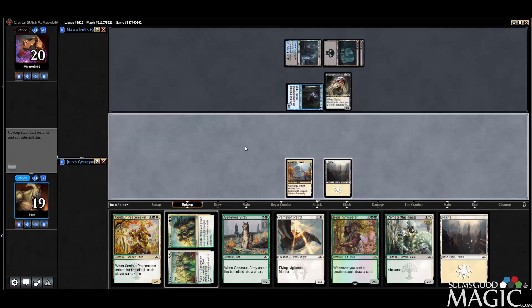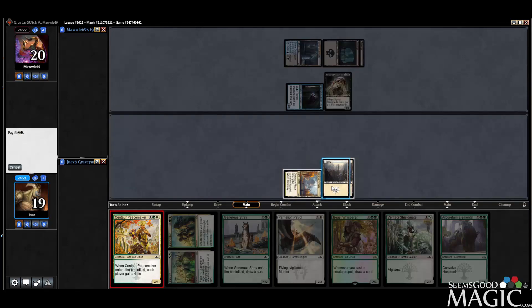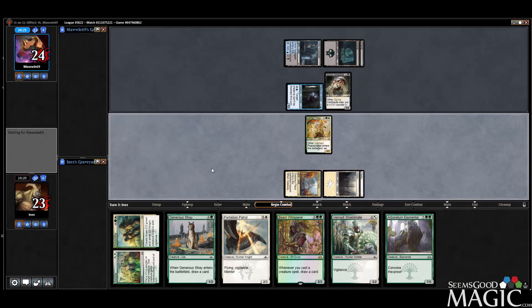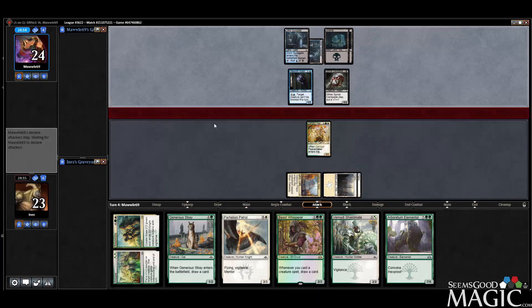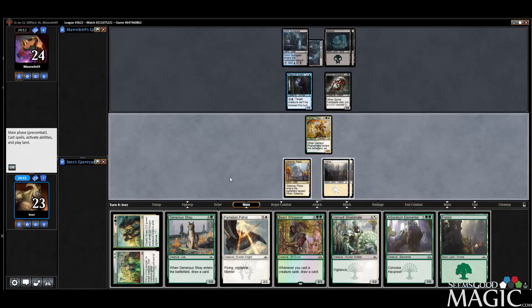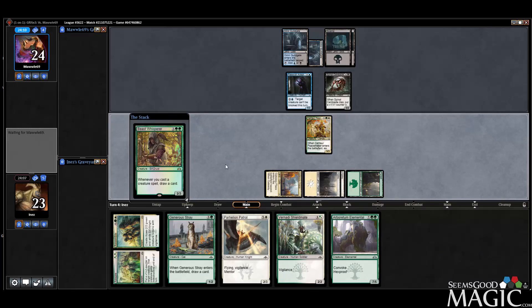Spinal Centipede. That's fine, so we'll play the Peacemaker. Next turn we can probably drop the Stray. We'll drop a Beast Whisperer — they can kill it or counter it, but we'll make them do it. You definitely want to drop your Peacemaker as soon as you can.